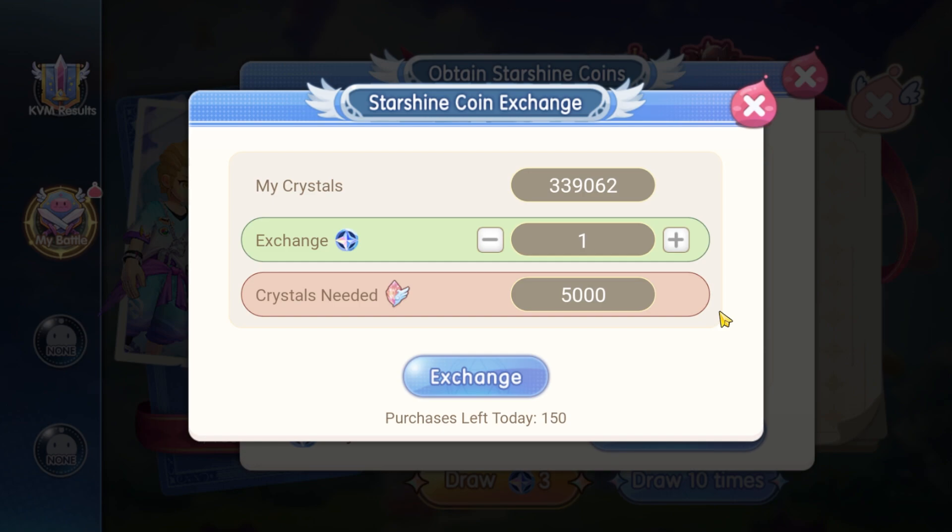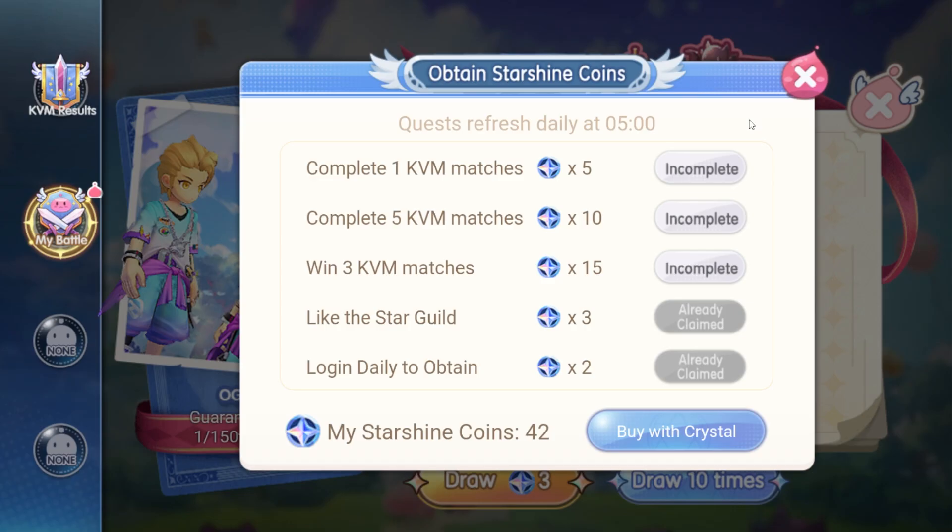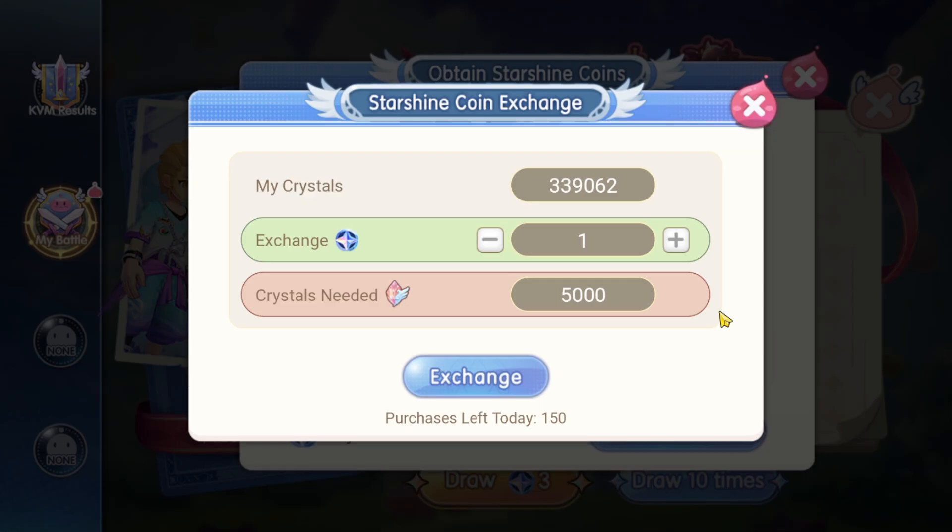Which I think is super smart. It gives players the option to get more event materials to exchange for the event reward if they are short. That being said, if you have a lot of crystals, you can just buy a lot of starshine coins and use them all to reach the 150th draw to get the costume. If you are aiming for the costume, 1 draw needs 3 starshine coins, and at 150 draws you need 450 starshine coins.